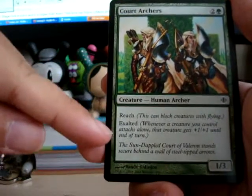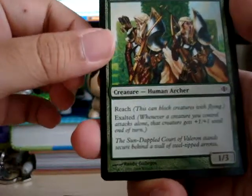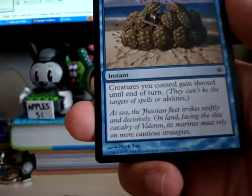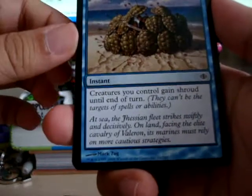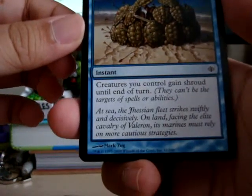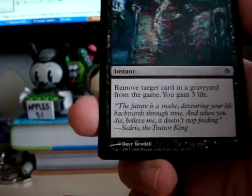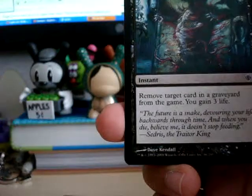Reach and Exalted. I hear Exalted's good. Exalted? You can check it out. Tortoise Formation — creatures you control. Wow, that's cool art. This is like a bunch of people with turtle shell shields.